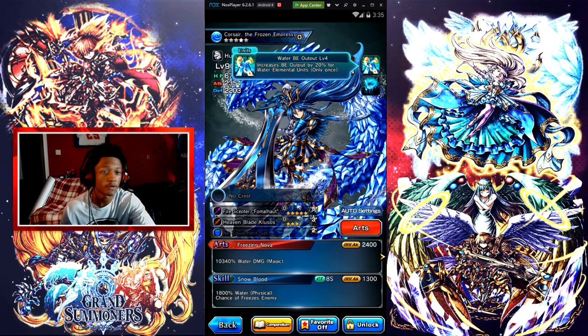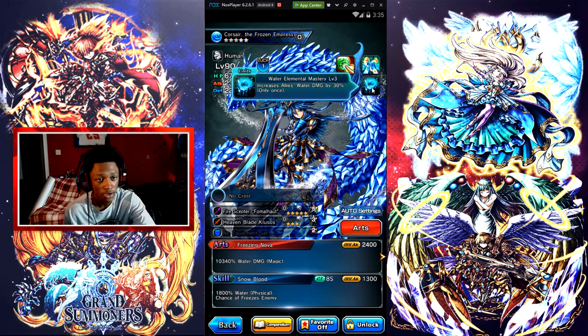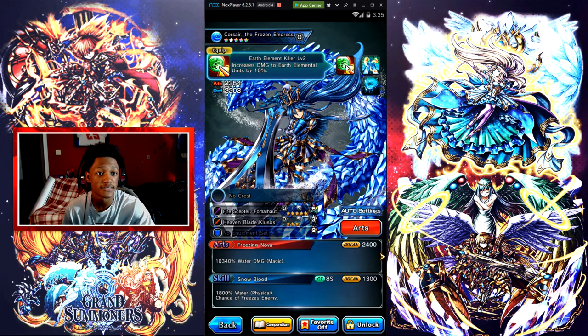Starting off with Corsair's passives: Water BE Output increases BE output by 20% for water elemental units, which makes her get her True Arts way faster. The Water Elemental Mastery increases allies' water damage by 30% — only once — and I also think it increases her own damage by 30% as well.